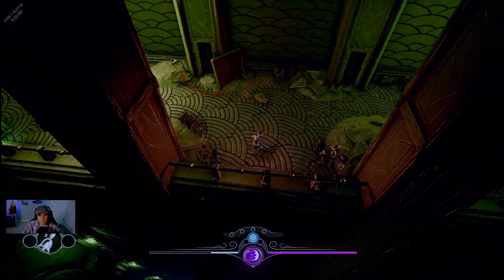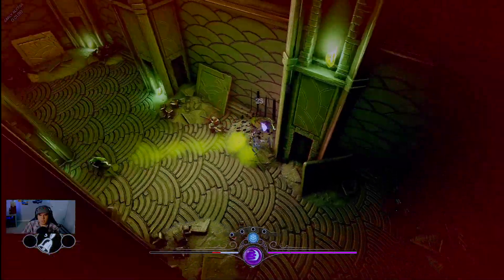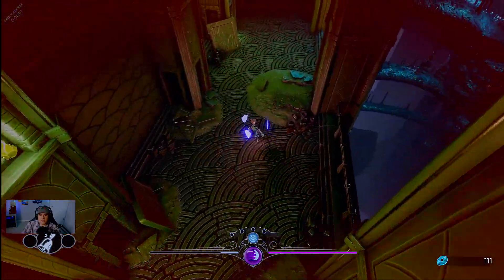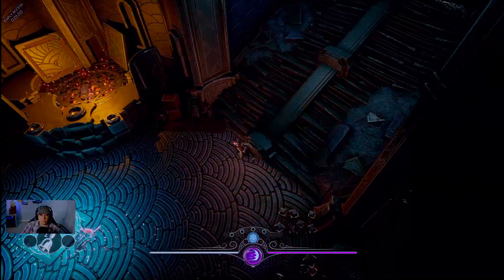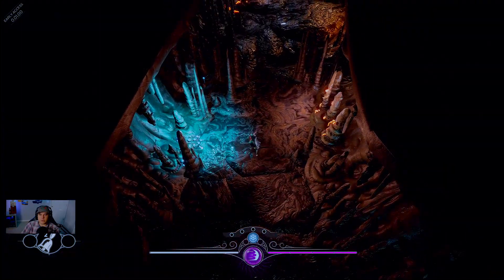We attempt a shield attack — I'm not sure if that killed both of them. We're taking quite a bit of damage. I don't think we're anywhere close to a bell. From the fire pit, up the stairs looks like the next area we need to go to.